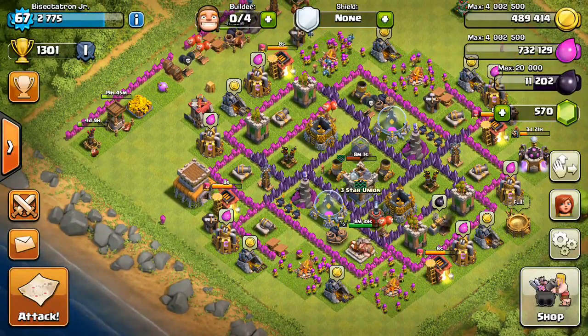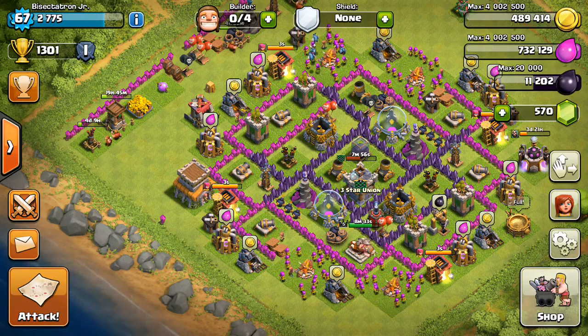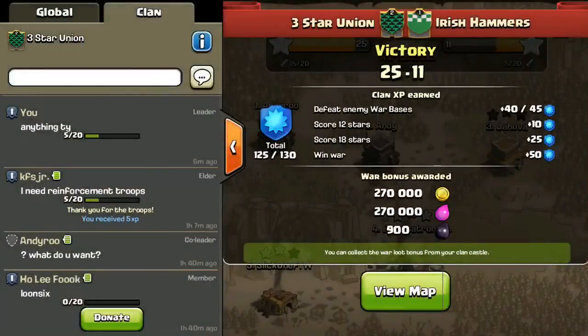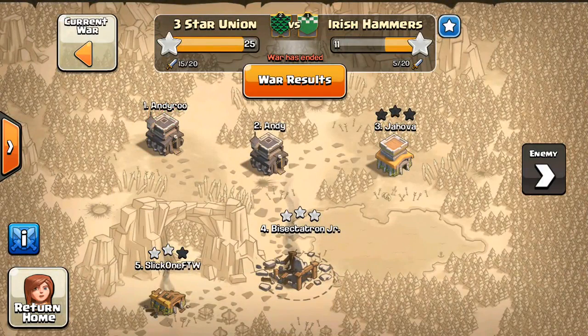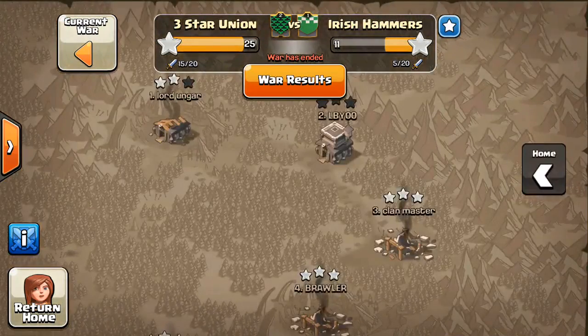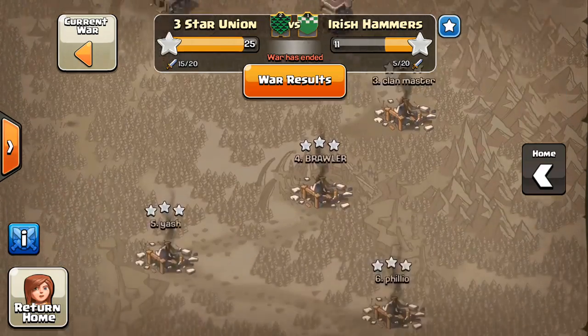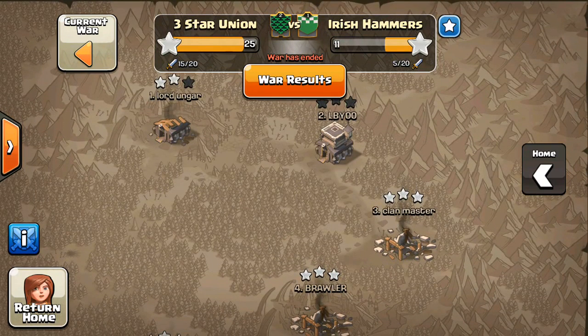Hey guys, Bisectatron here from Clash of Clans Manual with my next war recap video, coming from Three Star Union. We've been level two for a few wars — it's hard to level up with 10v10 wars, but getting there. Just took out the Irish Hammers 25 to 11, pretty easy war. Everything went well. We got seven of the ten bases with three stars, so nice job to everyone at Three Star Union.